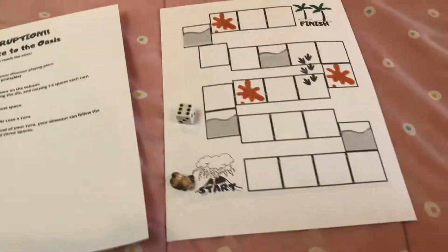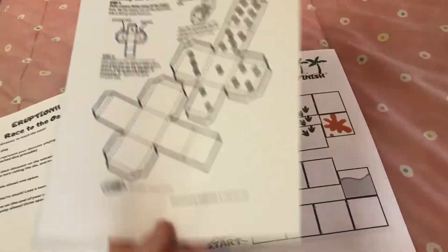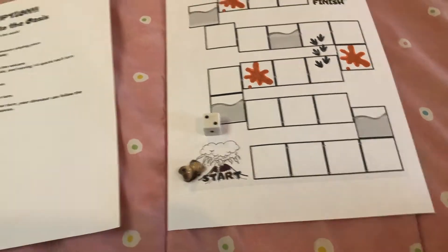For this game all you really need is your game board, a dice — or I sent you guys this wonderful printout so you can build your own dice if you don't have one on hand — a little playing piece, I picked this cute little puppy figurine, and the rules.